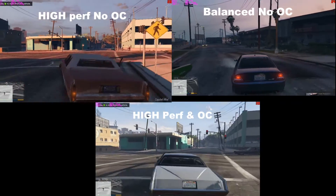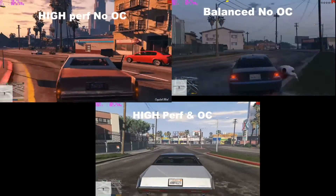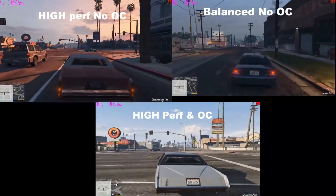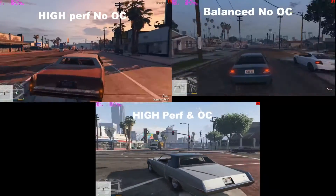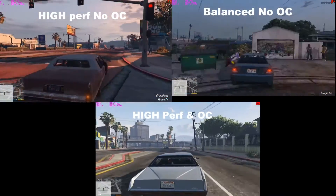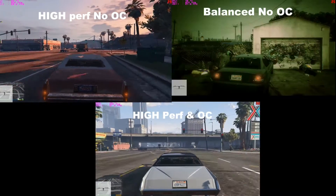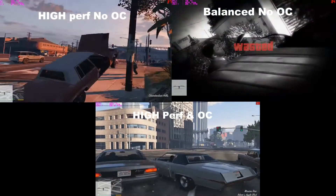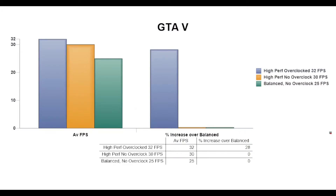Next we have Grand Theft Auto 5. Another win for high performance mode and overclocking with 32 frames per second. Second is high performance with no overclock at 30 fps, and last is the balanced profile. So overclocking with high performance gives a 28% increase — not bad.